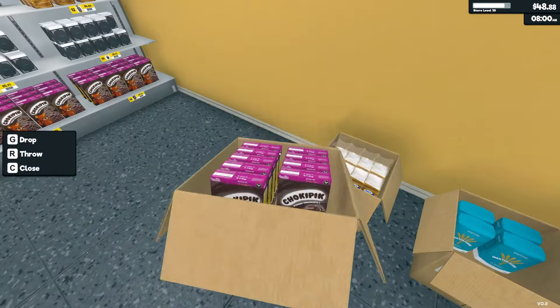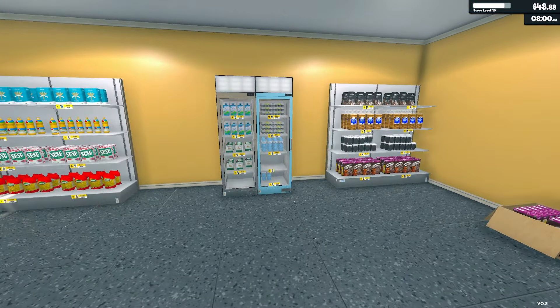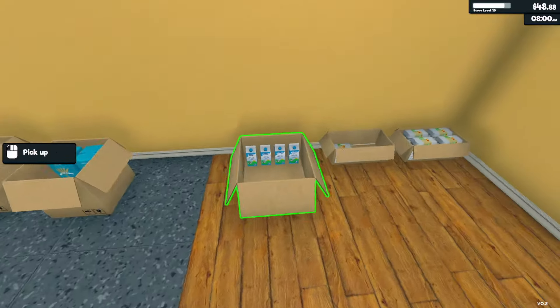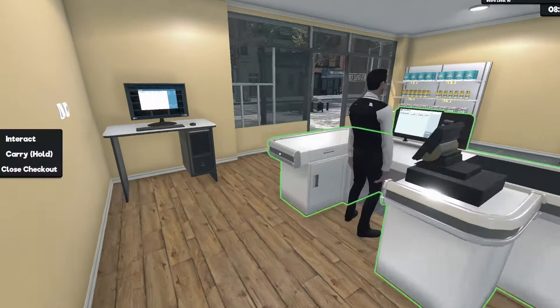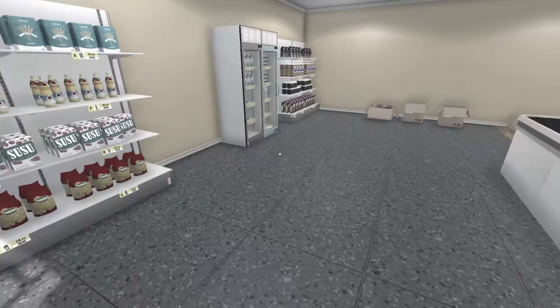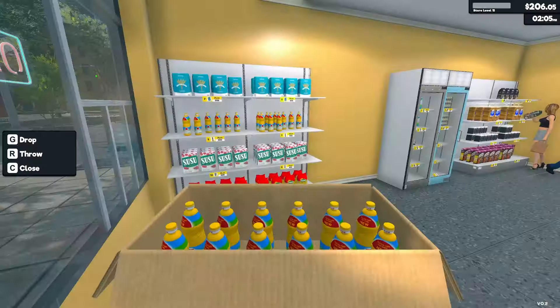Seems like we need three boxes of everything, or maybe once the shelves are full we should have two extra boxes. This is generally well stocked — milk's good, eggs good. I was gonna say 'elks,' I don't know what I was trying to say. I'll just be quiet and open up for the day — sounds like a much better plan.